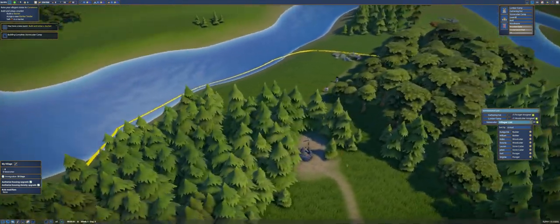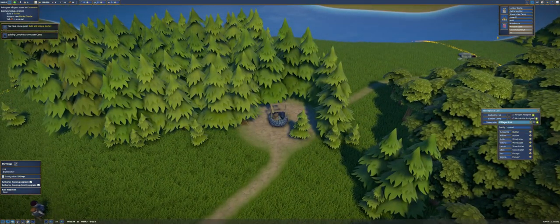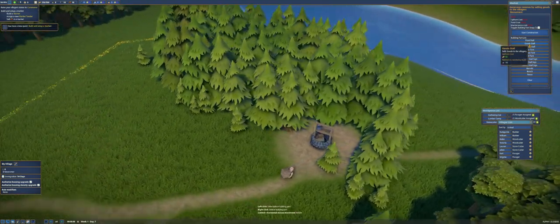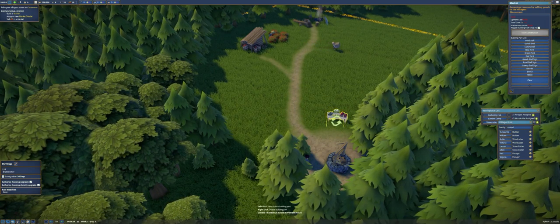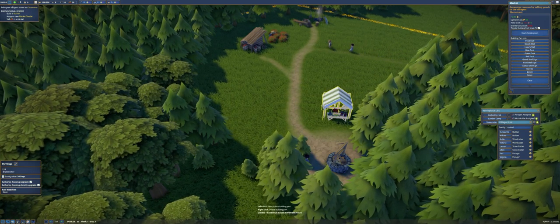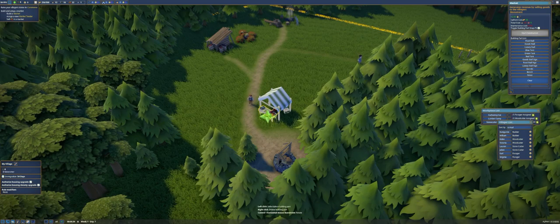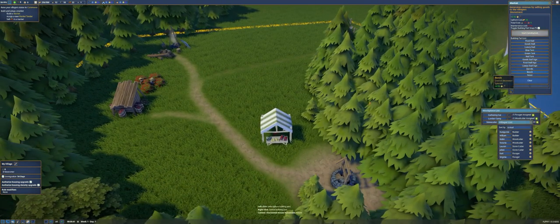The next quest item is to build a market. We're going to build it right in the center of town. The market is a different type of building — you won't find it in the general area, you find it in the monument area. Just click on market and you build it stall by stall. Right now all we need is a food stall. I like my green tents for the stalls — let's put this right on the edge here.